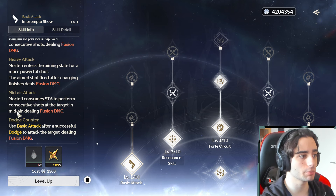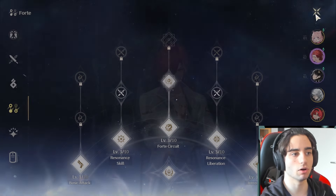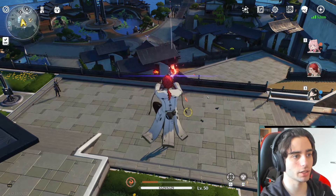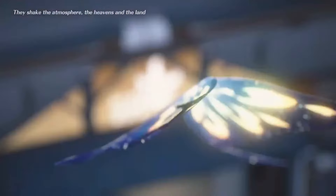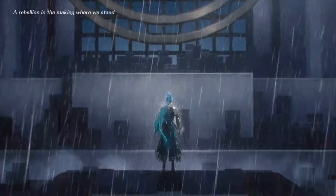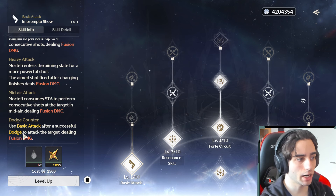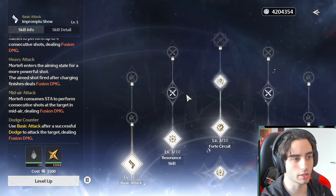Mid-air attack: Mortify consumes stamina to perform consecutive shots at the target in mid-air, dealing fusion damage. Something very important — when you do this, he actually goes down relatively slowly. I've had moments where it backfired me; I didn't go down fast enough and got hit by an ability, so always keep that in mind. Dodge counter: use basic attack after a successful dodge to attack the target, dealing fusion damage.